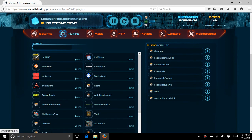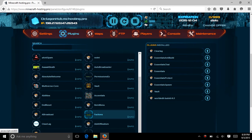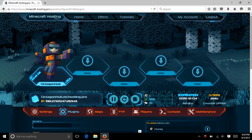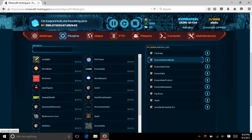Then you want Factions. That is the last one we are going to do. Factions are right here — download it, like before. And if you can tell, you can look at the different kinds of things that are on here: ClearLag, EssentialsAntiBuild, EssentialsChat, Essentials, EssentialsProtect, EssentialsSpawn, FactionsFault, WorldEditBucket.